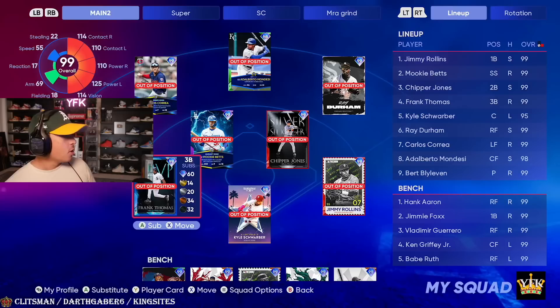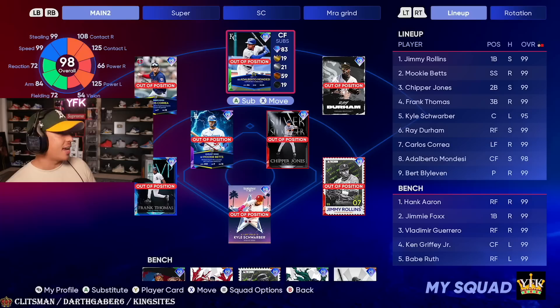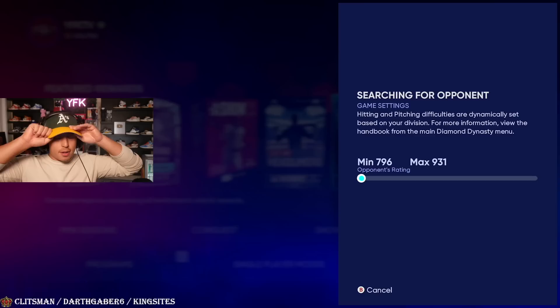We got Kyle Schwarber catching with his six fielding and six reaction — that should do it. We got Frank Thomas at third with his 18 fielding, that'll be alright. A lot of these other guys have okay fielding but obviously the animations for out-of-position players won't be ideal, like Carlos Correa in left field and Mookie at short. But we're gonna work with it and see how it goes.